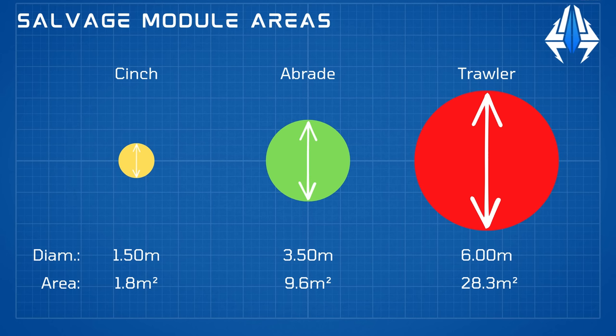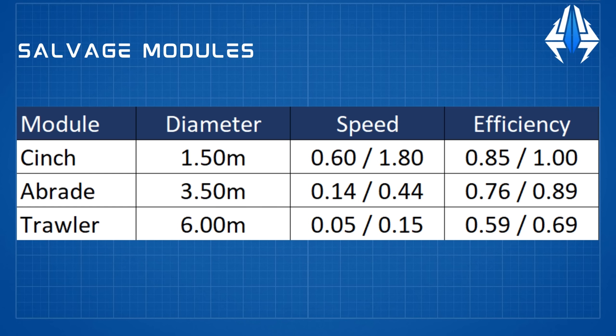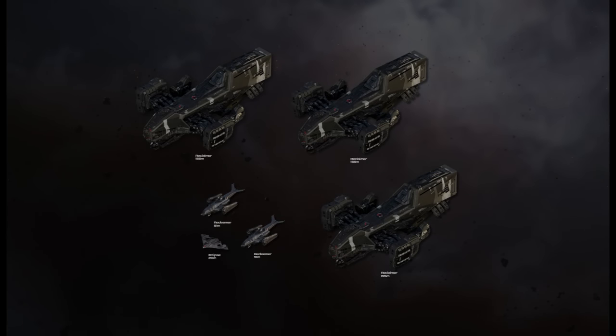The trawlers, due to their much larger surface area, give a higher extraction rate, but their lower efficiency means wasted RMC. If the efficiency stats function as percentages, the same area salvaged with only abrade modules would have yielded 284 SCU, taking the kill's value to just under 2.2 million credits — or 2.5 million with the 300k beacon payout. But 90 minutes is still probably too slow if we want to be efficient, since we'd want to split into a dedicated kill team and a salvage team, as the kill team can likely bring down more than one Idris every 90 minutes.